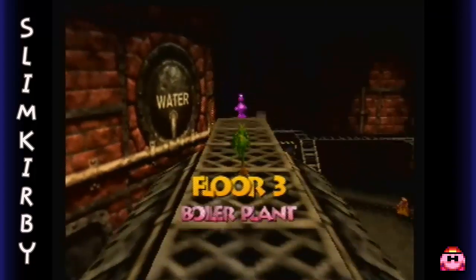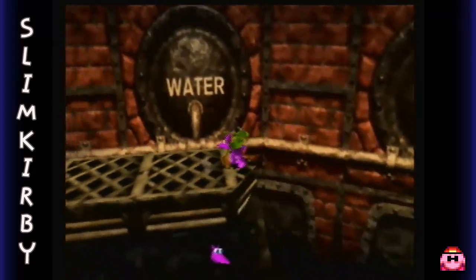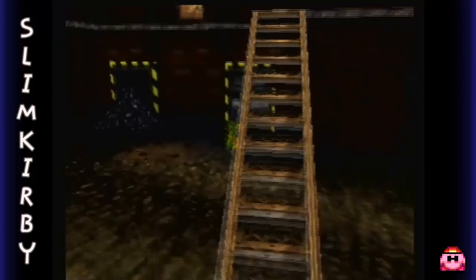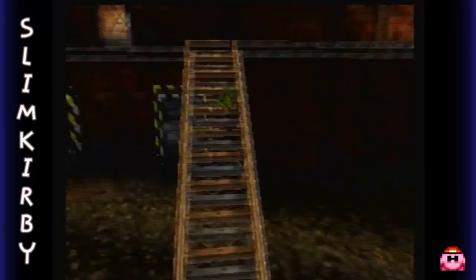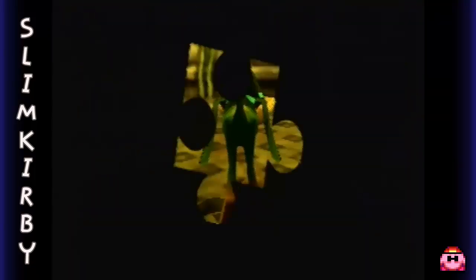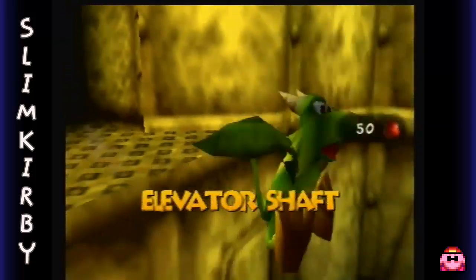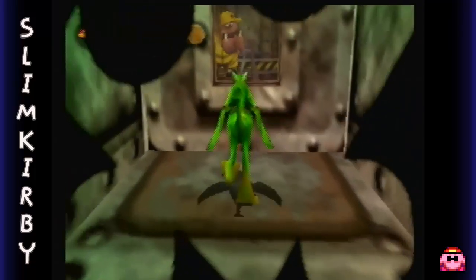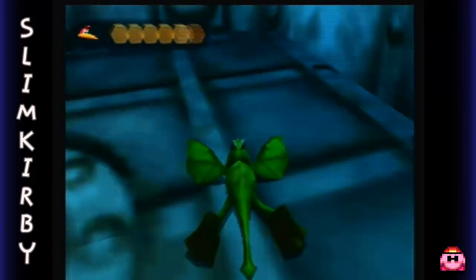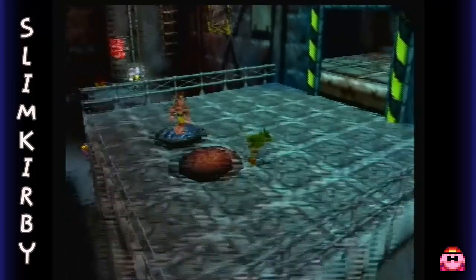But yeah, if you fall through that thing in the chimney, you'll go up here to the boiler plant and you can grab this Jinger that's just been casually waiting for you the whole time. I can go ahead and use this to fall back down. I never really saw the elevator shaft, so I guess I'll show that to you guys now. It's basically a long drop. That's all there really is to say about it. In fact, let's die.